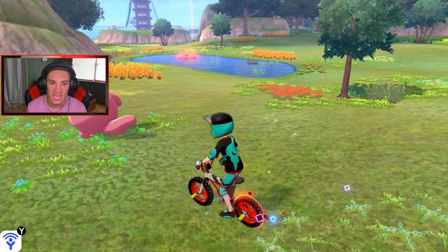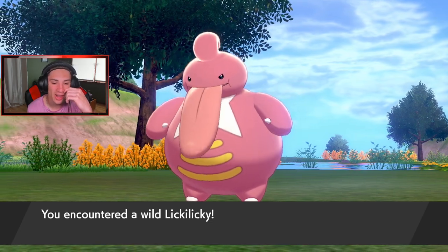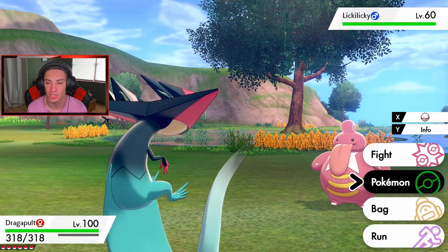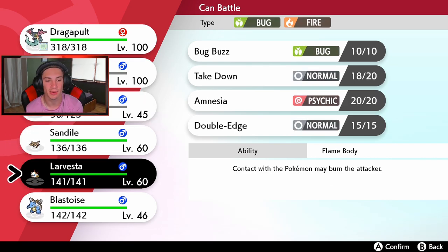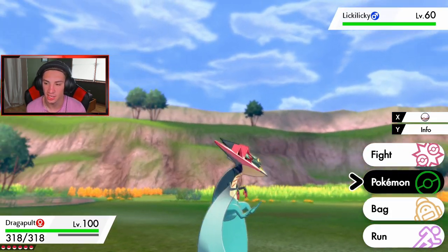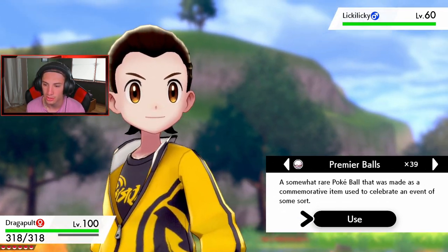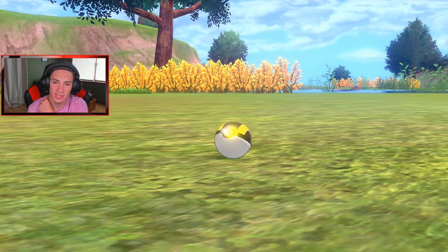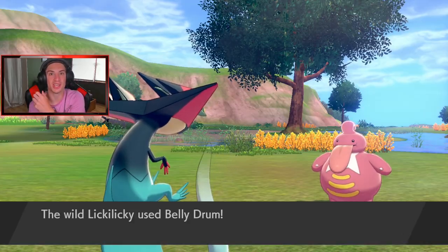Yo, Lickilicky! I'm catching this thing — a wild Lickilicky! I switched up my team a little bit but I'm mainly using my level 100 to breeze through. We've got Kubfu, Talonflame, Sandaconda, Larvesta, and Blastoise. I put Sandaconda and Larvesta in to evolve them and complete the Pokedex quicker. Let me just throw an ultra ball — I've got 47 of them.